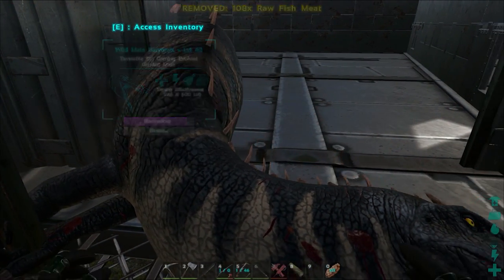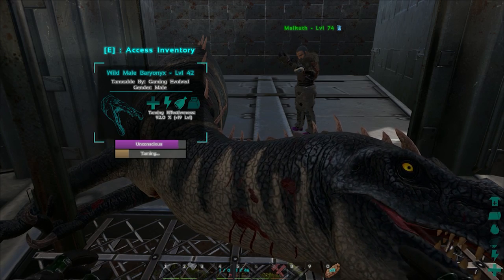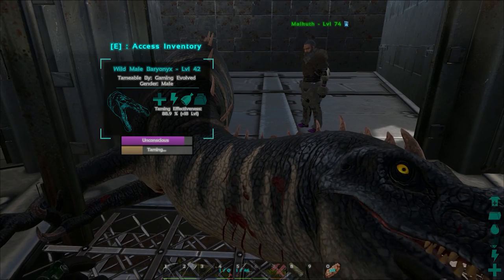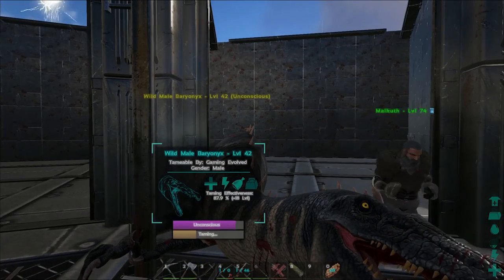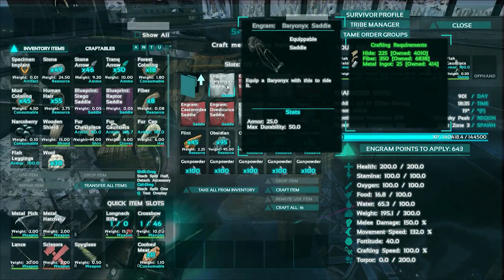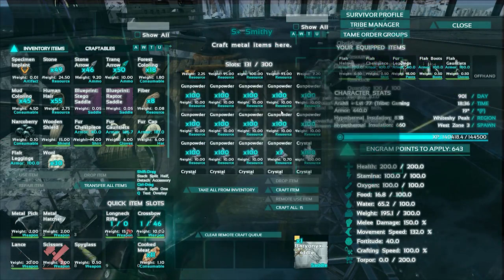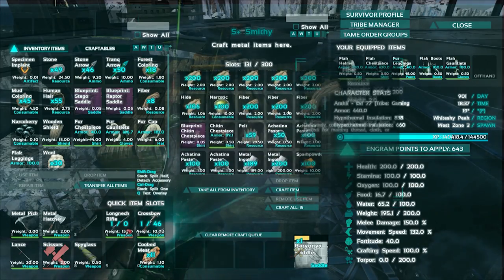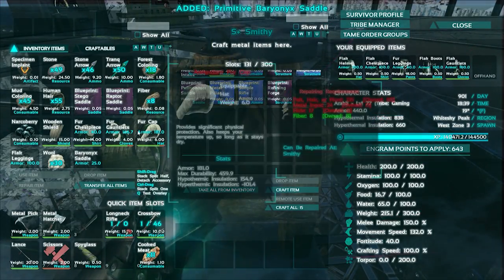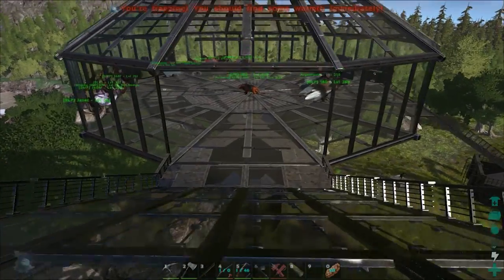So it looks like it's probably going to be fish meat we need to tame this guy - that's my bet, because it's kind of a water dino. We brought some fish meat back - just regular, because I want to see if that's what it is before we do any crazy hunting. Yeah, it's definitely fish meat. It went up pretty quick though - look at that! That's just regular fish meat too. The taming effectiveness is dropping quickly because of it, but that's still cool. The saddle for this guy is 225 hide, 350 fiber, and 25 metal ingots - actually a pretty low-level saddle.